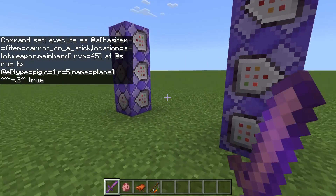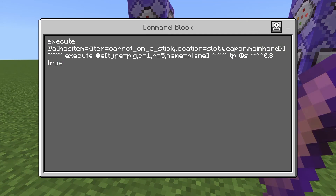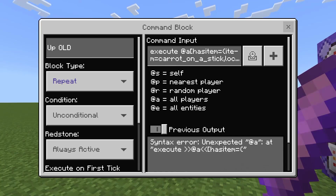The commands for the old version are very similar. The only difference is the forward command actually has two execute commands — that's the only difference. The up and down commands are a very similar situation.